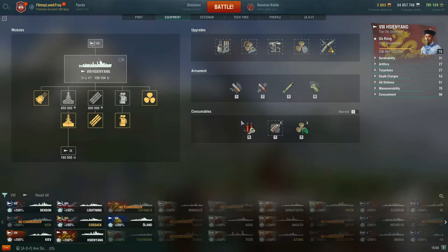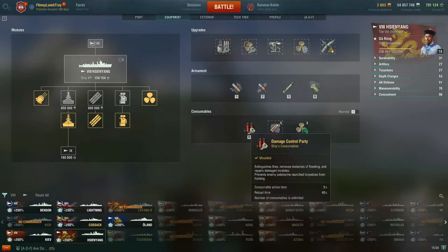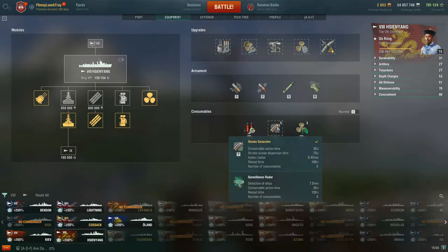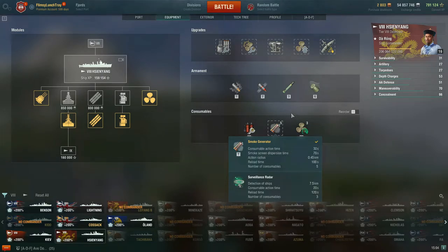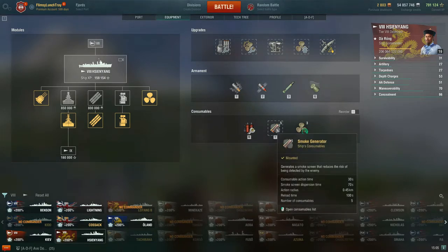Looking at consumables: you have your standard Damage Control Party — 5-second action time for a destroyer, 40-second reload. Then things get interesting because on Cin Yang, once you hit tier 8 on the Pan-Asian destroyer line, you can choose between Smoke Generator or Surveillance Radar. The smoke generator is similar to the American destroyer smoke.